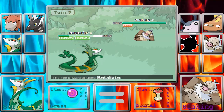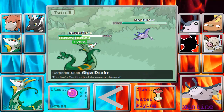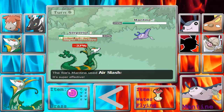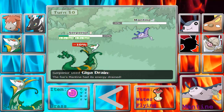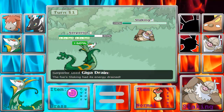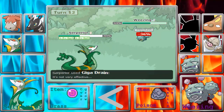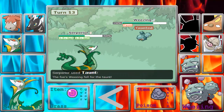I'm going to Taunt the Slacking because I don't want him setting up on me in any way. Then he's going to switch out into Mantine. I'm not really afraid of Mantine right now, so I just keep Giga Draining. I take the Air Slash and then I'm able to take him out with the Giga Drain on the next turn. Serperior is actually sweeping the team right now, which is surprising. So I go for the Giga Drain on the Slacking and it does a ton to it, so I know that the Slacking is offensive and not defensive in any way.